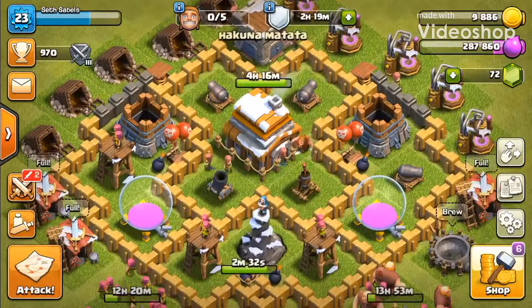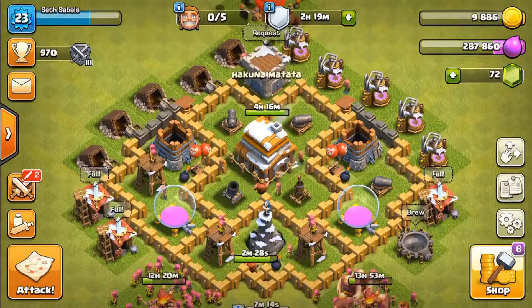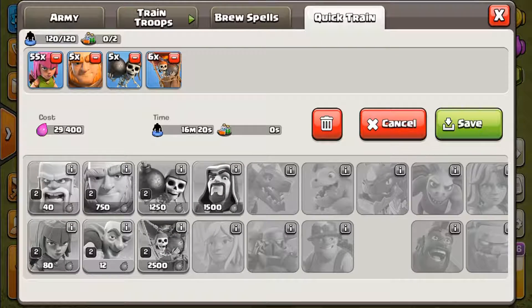Hey, this is Mr. Josh bringing you my first ever Let's Play Clash of Clans. As you can see, this is my Town Hall 5 base, upgrading to Town Hall 6 right now. We're about to try a new attack strategy I've been doing recently. Just taking a look at it there, we've got some giants, archers, wallbreakers, and air balloons.